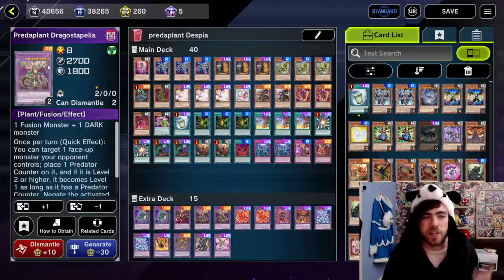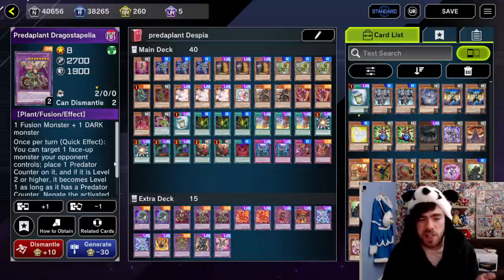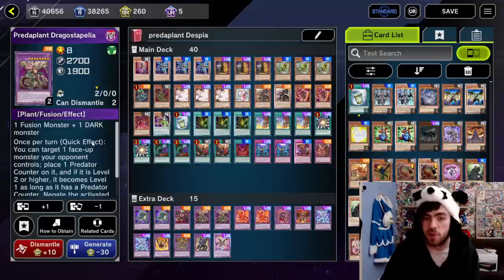Then we have PredaPlant Dracostapalia, which you guys all know. Once per turn, quick effect — target a monster and place a PredaPlant counter on it. It's one of your main methods in this decklist of actually putting PredaPlant counters on your opponent's cards.